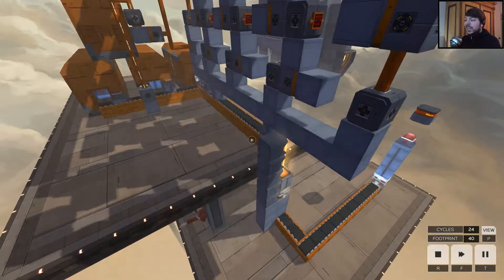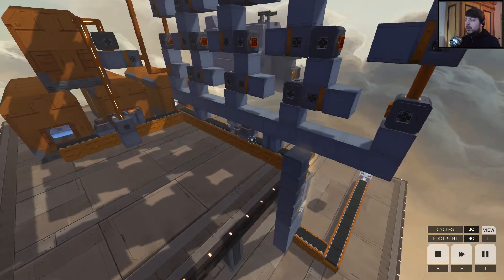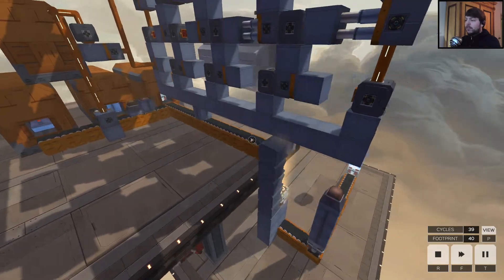It's 41 footprint. You can go lower with advanced blocks, but I don't think you can go lower with basic blocks. At least I could not find a way.